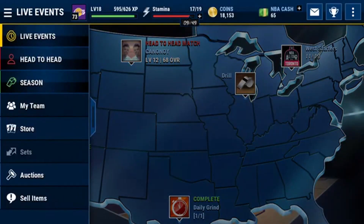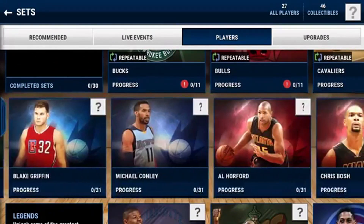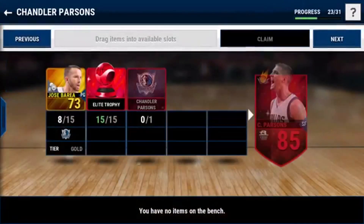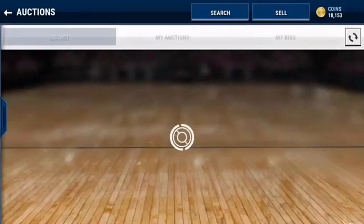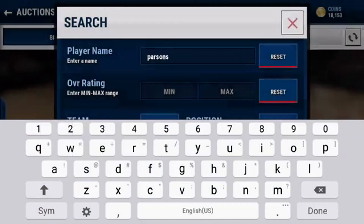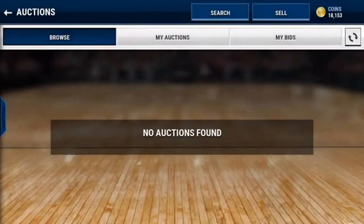Now where the real money comes in is in these sets. I'm going to show you what I believe to be the best way to earn coins in this game at the moment. As you can see here, I have a Chandler Parsons almost made — I need seven more gold Mavericks players. All these players I've been sniping for cheap. I want to go as cheap as I can when building this player, and if you look on the auction house, you'll see there are no Chandler Parsons up right now. These cards can go for a lot — there's none of them up right now, so that means you can pretty much set the price.